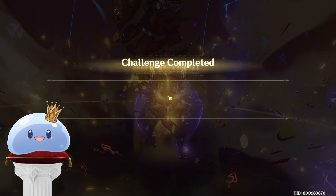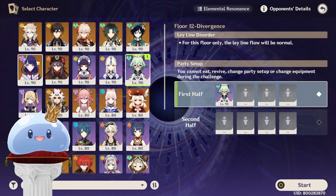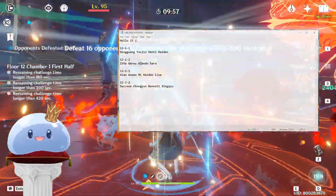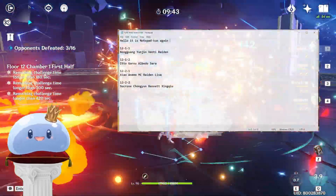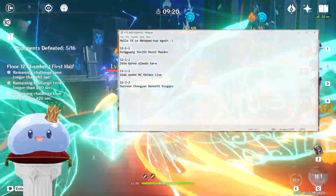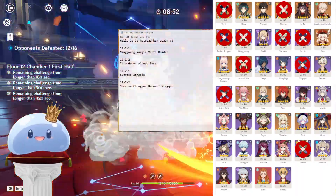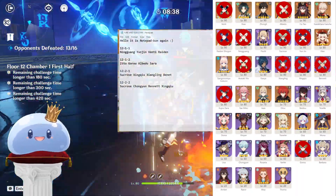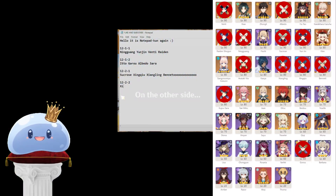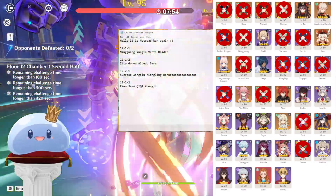I will spare you the pain of going through this floor with my next teams. For 12-2, I had a simple choice to make. Initially this was the Xiao team on the first half and a messed up variation of Sucrose National on the other half. I switched the teams around to facilitate an overall easier time to clear the first floor. For 12-2 first half, I'm using Sucrose, Xin Chou, Shangling, and Bennett, and the second half consists of Xiao, Jin, Chi Chi, and Zhongli.